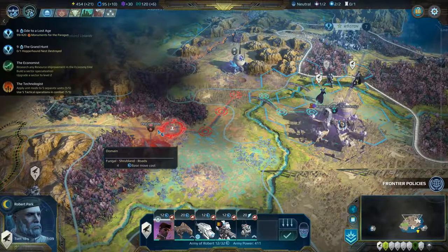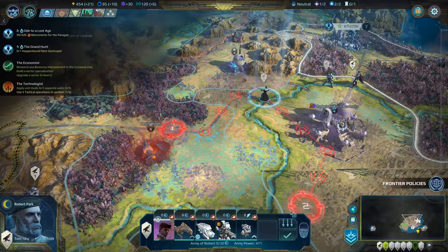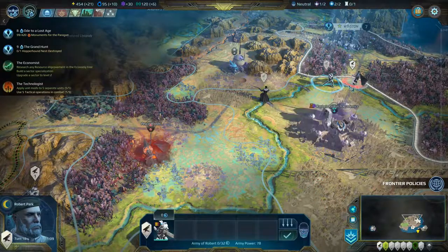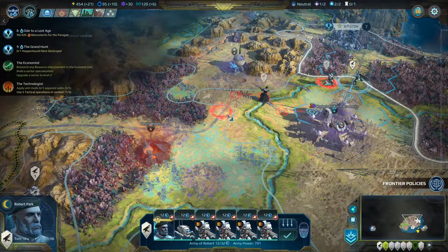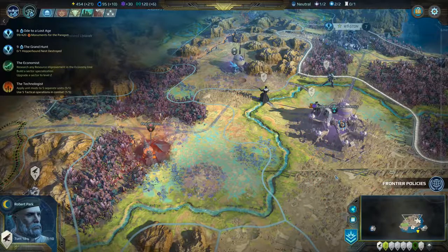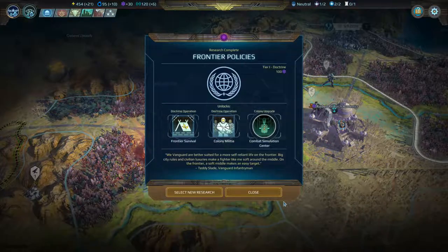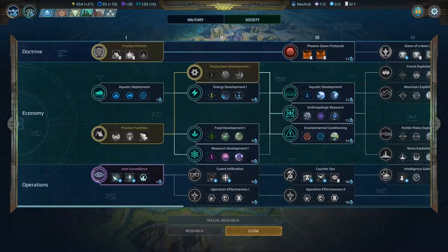We'll start by bringing them down here and take out this marauding army. We don't want them to go down to Istan, our newest city. Let's bring him down here. It's going to take more than one turn. Robert Park himself — head on down. Who else do we have? Well, we have a frontier policy. We already looked at that one last time, I think.